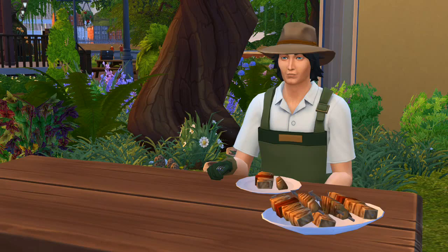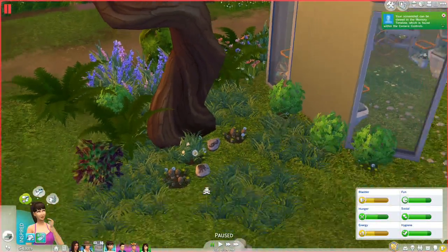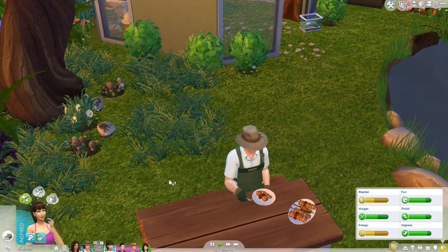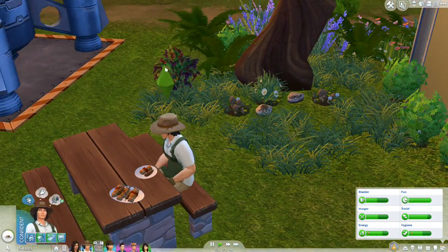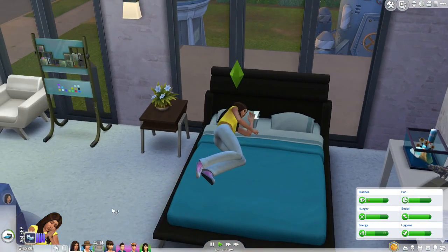Hello everyone and welcome back to The Sims 4! We are here with Tate, sitting outside of his absolutely gorgeous little greenhouse. Look at all those little bugs inside. He is sitting at his brand new picnic table that he was able to buy with his sturgeon money, eating some nice shish kebabs with a fork. He's having a really great day and we're going to try to work on his herbalism skill today, since he's still churning away at it slowly.